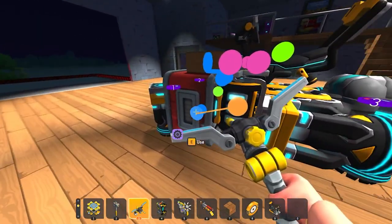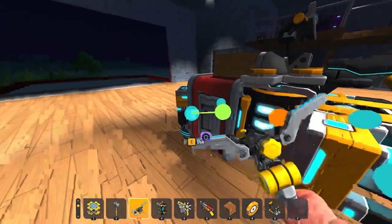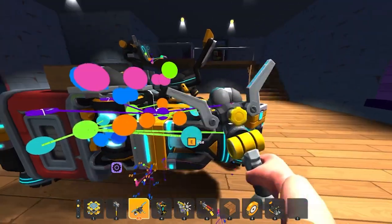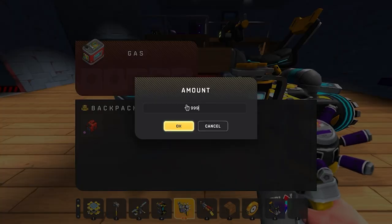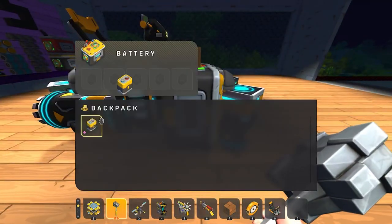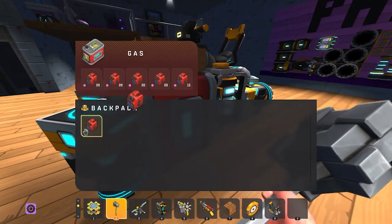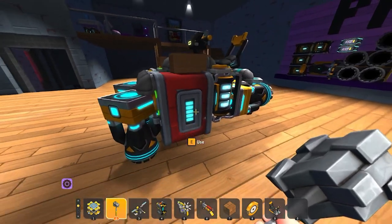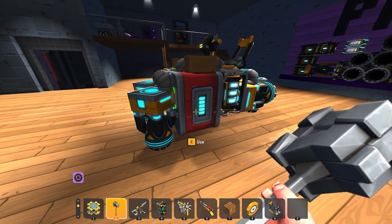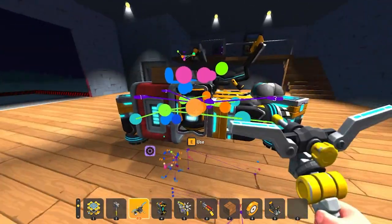First thing, we're going to hook everything into the engines. This gas engine will be for these thrusters. These need a source of power. I'm using creative mode, or unlimited mode, to make creating stuff easier in survival — you don't have to do that. I'll leave a script below and I'll make a video at some point on how to change your script file so you can do it yourself.